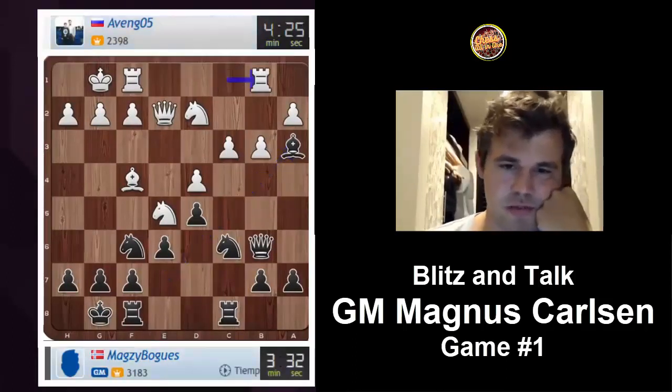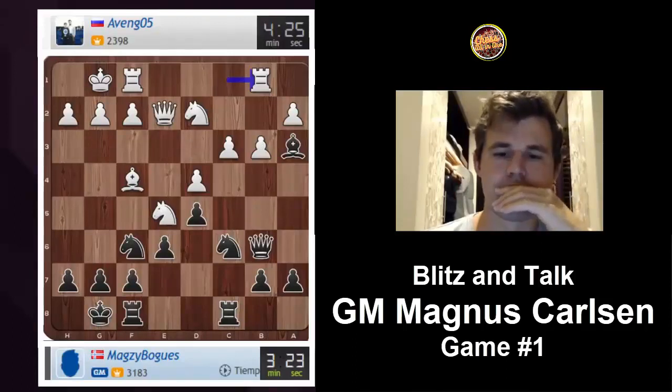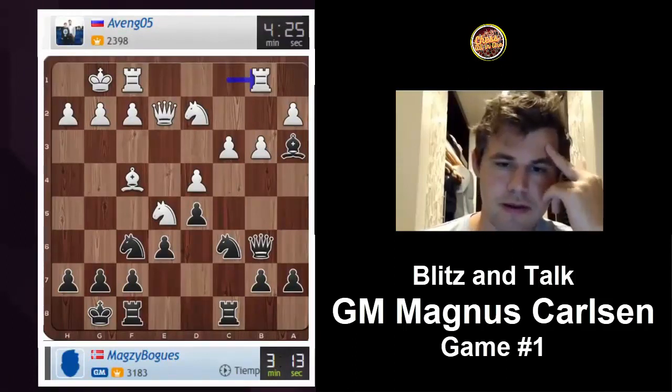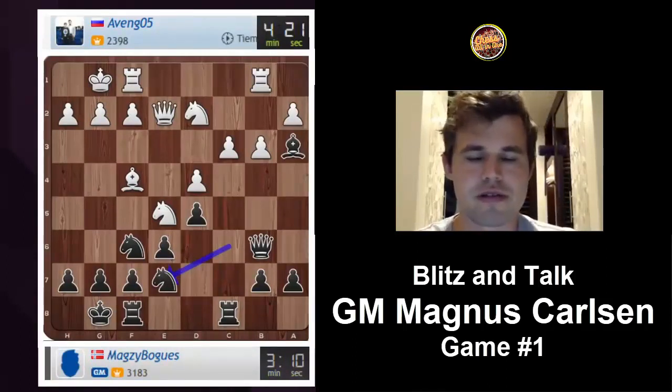Continuing to hunt those pawns. Rook b1 is also natural — I kind of didn't consider that. Now with queen a5, I feel like b4 could be seriously inconvenient for me. Let me try and reroute the pieces instead. Bishop a3 was a clear case of long think, wrong think, because I ended up playing a subpar move there.